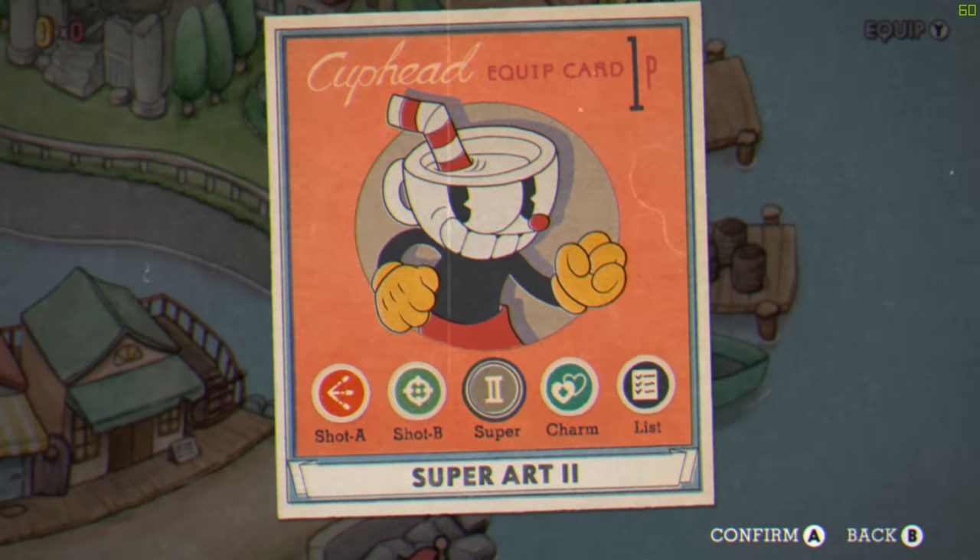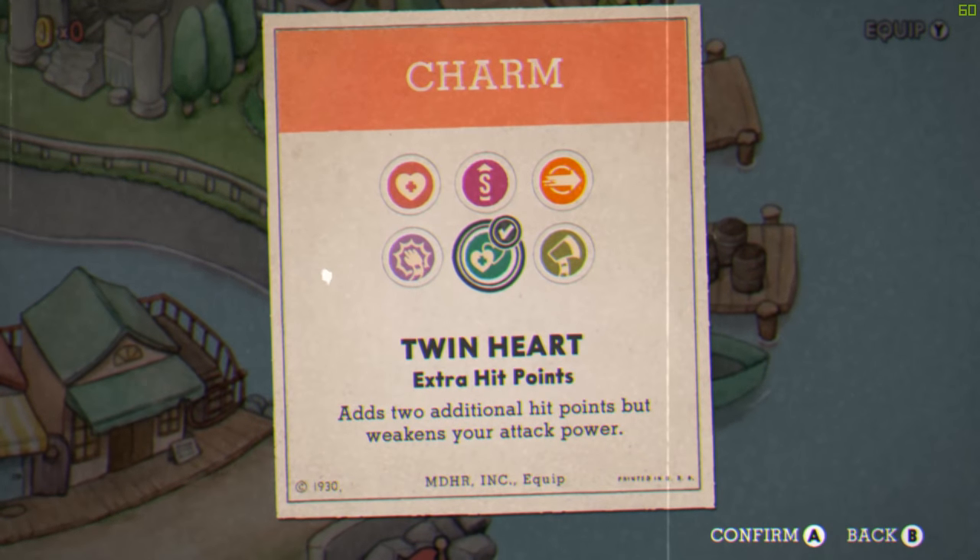For this guide I'm going to use a twin heart charm instead of smoke bomb because it really helps with the octopus part.